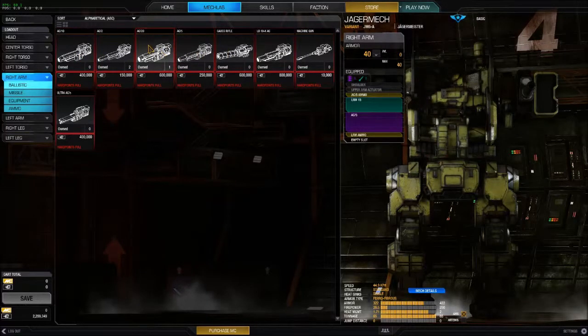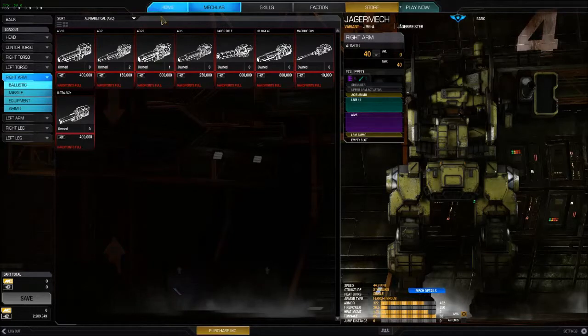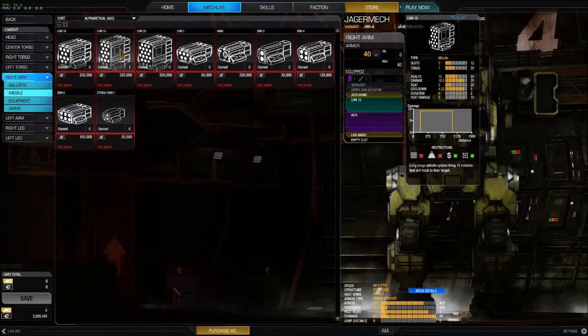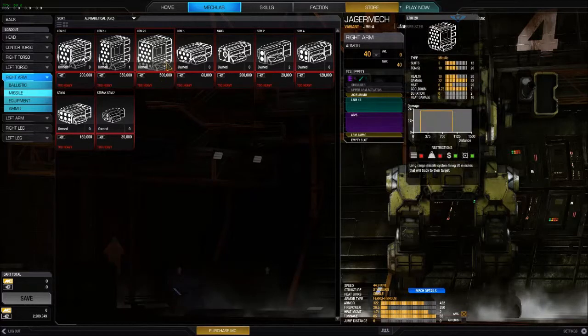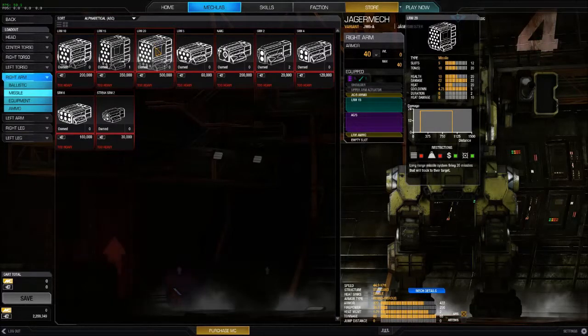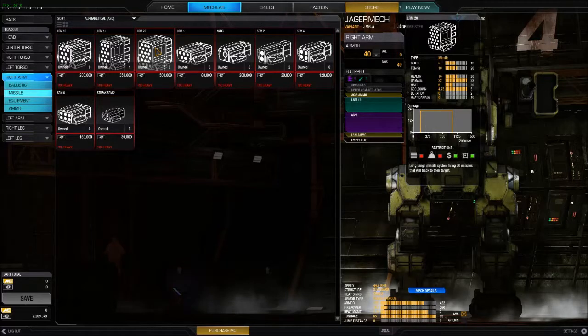AC10 is a bigger version of AC5, AC20 is the biggest but has a 4-second cooldown and is very bad at long range. The smaller the caliber, the longer the range you can fire at, and the gauss rifle is the best at long range. I have one LRM15, which is very good. Imagine having a Catapult with LRM20s doing 22 damage per hit with four of them — just wreaking havoc on everyone your team spots.